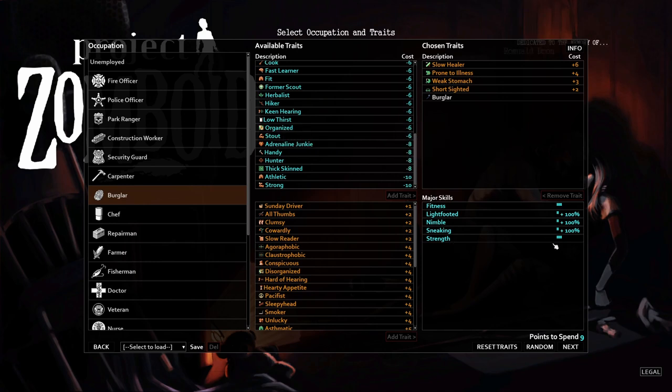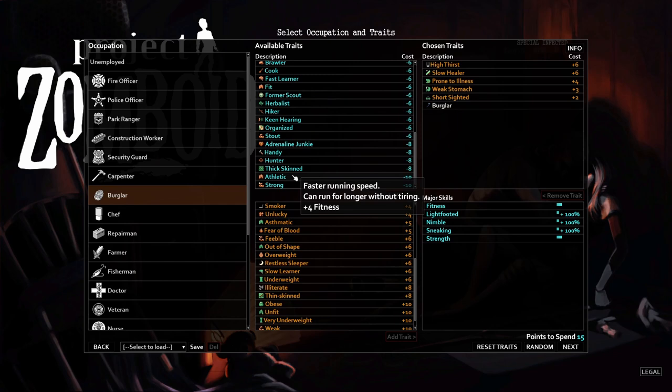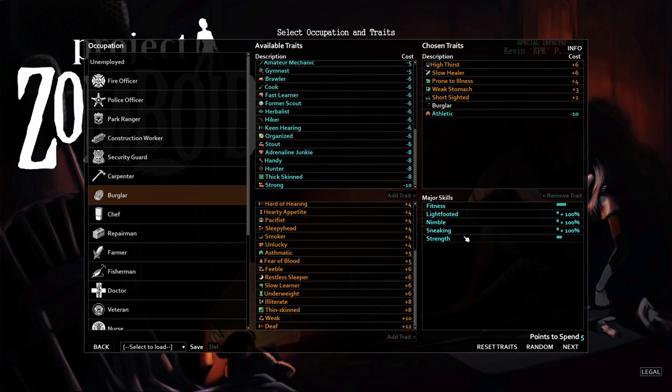When I started I always set Strength to zero and Fitness to six and figured I'd just work out. It took in-game days to get a functional strength, limiting me horribly. If you want to take extra penalties to afford Strong or Athletic, prioritize Fitness — it's way harder to train. A key fact: when you work out to increase Strength, your Fitness level determines the speed at which you work out, so higher Fitness makes it faster to raise Strength.